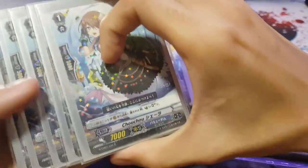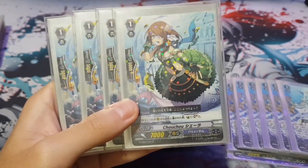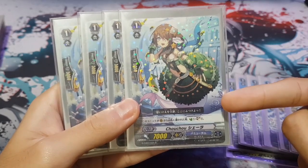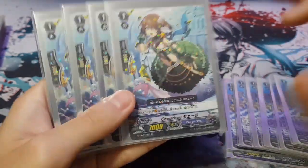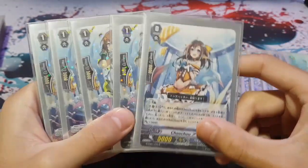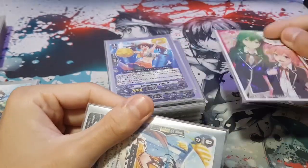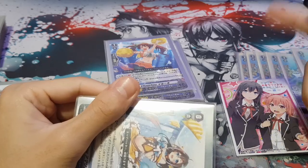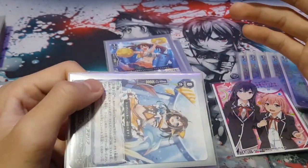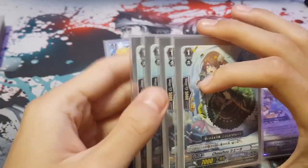Moving on, we have 4 of this Chou Chou Grade 1. Her name is Chou Chou Sharia. When this unit is placed from rear guard circle to the bottom of the deck, you may soul charge 1. This card combos with your starter — call her behind your starter, boost, use Soul Blast 1 to send this card to bottom of the deck, draw one, then soul charge 1. It's basically free because the starter needs Soul Blast 1, and you also get to draw a card. This combo is especially useful on turns such as your GR strike, where you need to send rear guards back to the soul and expand your board again.